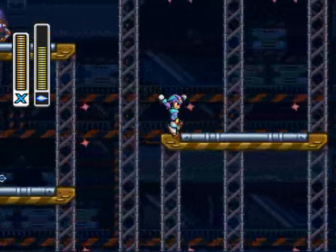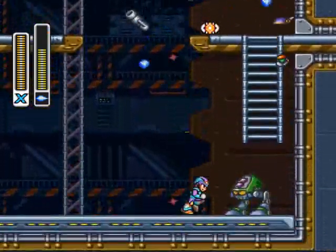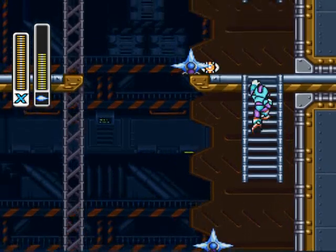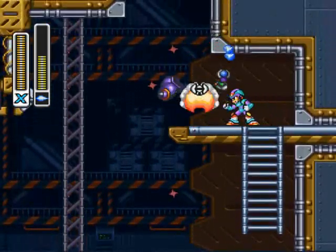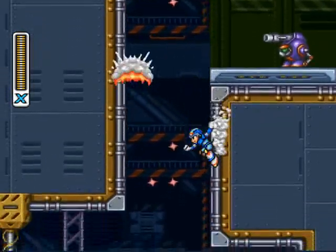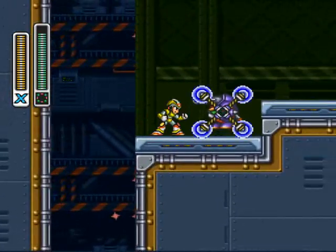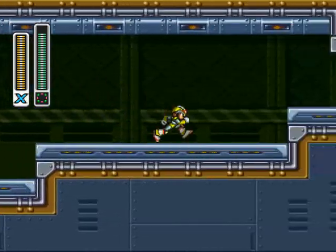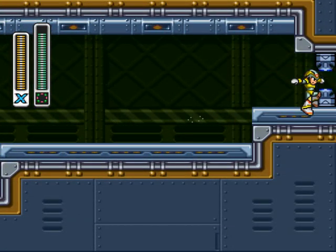Here we get our next heart tank. There's actually a wall right there until you beat a certain stage - I'm not even sure what stage it is. All I know is I came here and the wall was down. The ice fang is powerful but you got to get right up on them to hit with it. After someone's hit with the parasitic bomb you can just kind of hang around - they won't hurt you anymore.